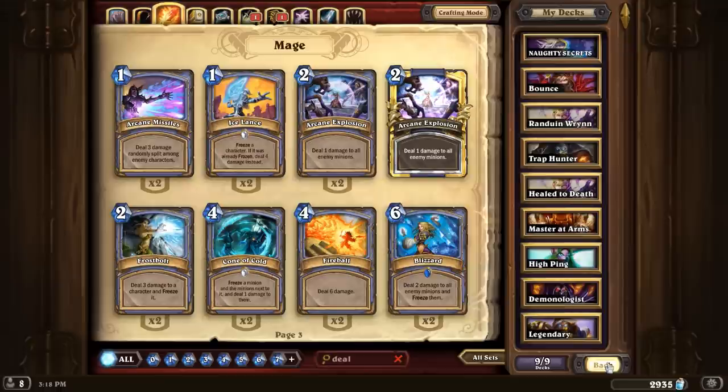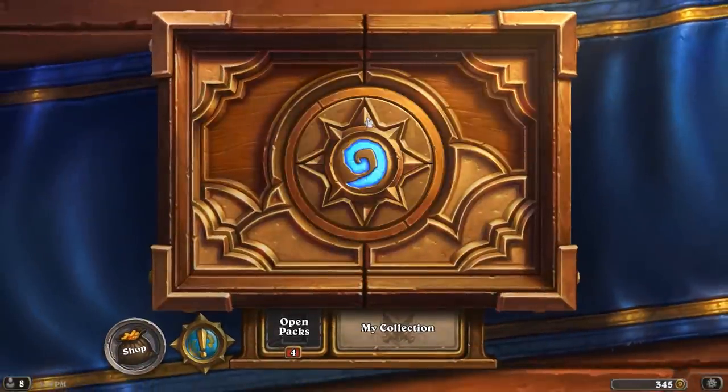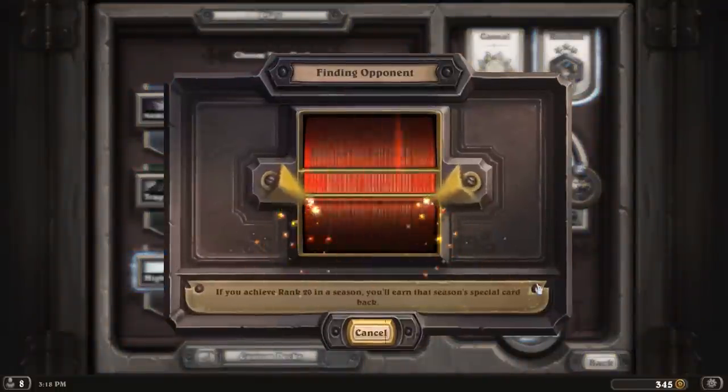So yeah, you can play it with a bunch of different classes, really. And of course, if you don't have your Legendaries, you can swap those out for something else — a couple of extra spells, maybe. The question is, is it any good? We can find out. We are going to play High Ping and we will see exactly what happens with it.